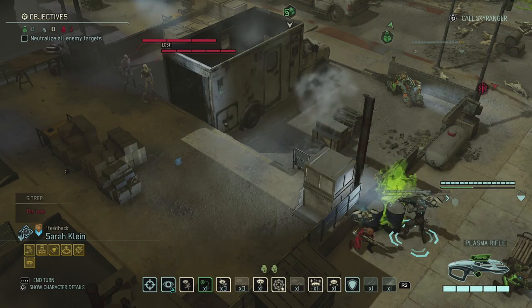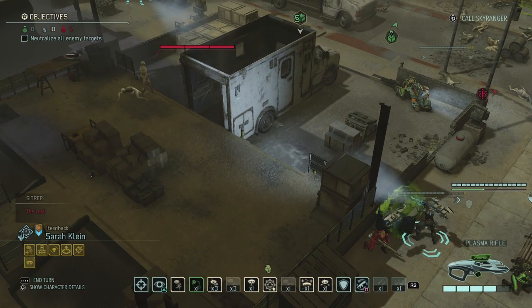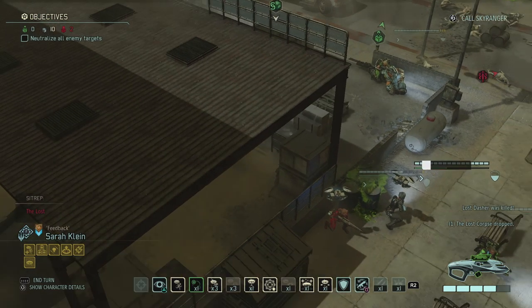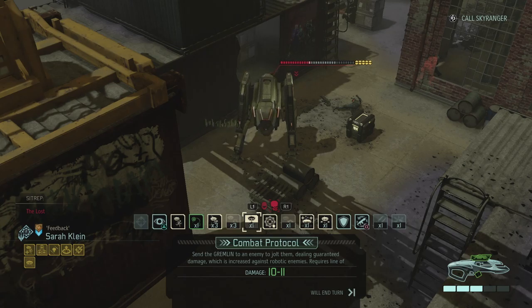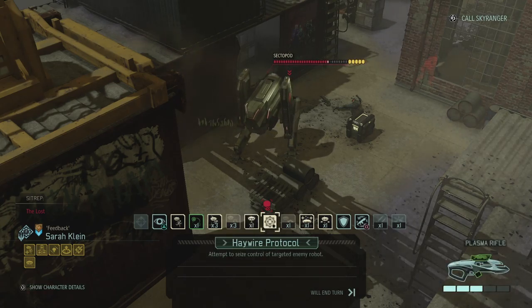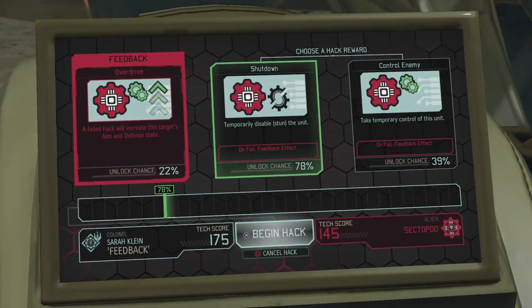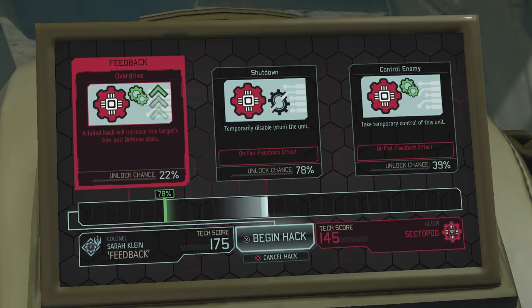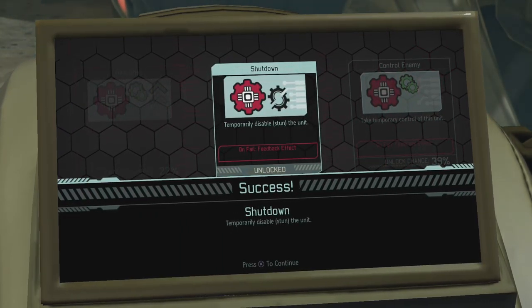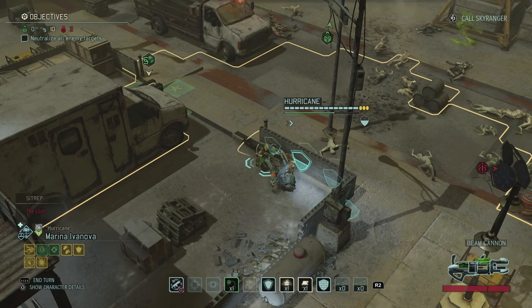Sarah has the highest hack stat, so let's put her over here. She has a shot on those two lost — might as well take them out. 99% so we can still miss, but we have backup. Very clean! Combat protocol on the sector pulled would do a lot of damage, but we're gonna haywire protocol instead — haywire protocol on the sector pulled. We're 30 points above it, so I can definitely stun it. Shutdown — there we go, shut down worked!